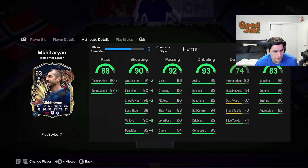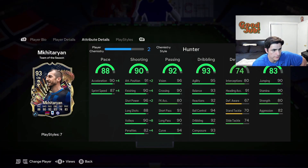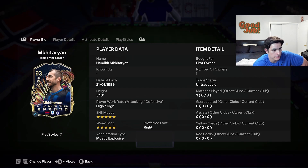I would complete this Mkhitaryan SPC if you have Bastoni's Team of the Season, which is really good, or Nicola Barella, who is around 250k — a nice budget option to build around. Bastoni is like 1 point something million so maybe not him specifically, but any Inter players like Lautaro Martinez or any special version of him. If you're an Inter fan, I think this card is very worth completing. I don't know if Mkhitaryan will get another special card in the future, but EA does love Mkhitaryan so maybe he'll get another card later.